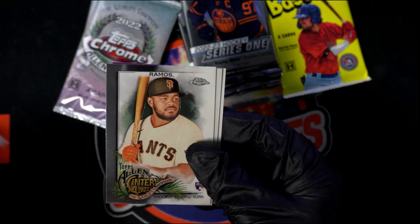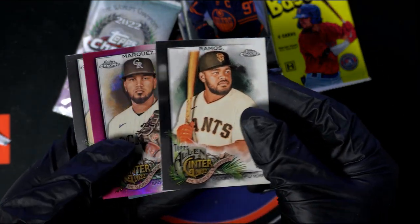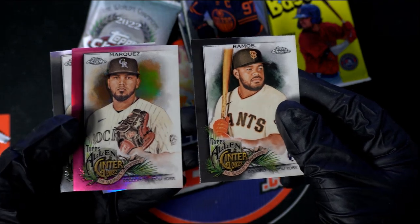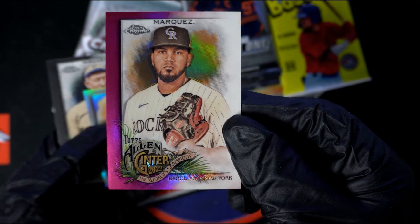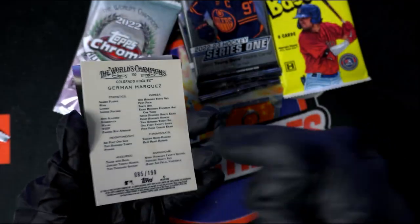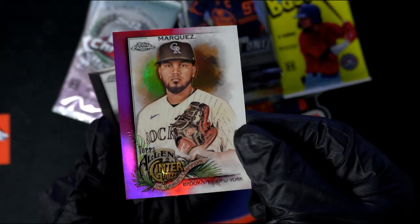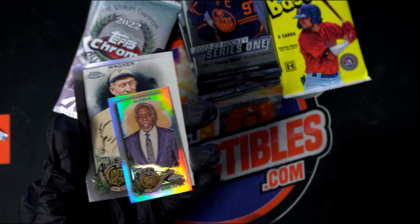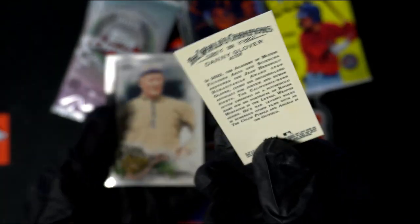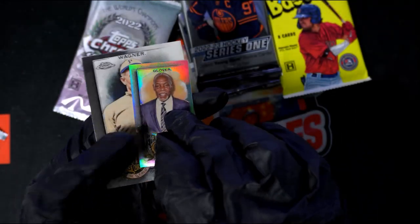We got two prison breaks that are really close. Here we go — this is the Rockies one right here, number two, 199. Nice, Rockies. Wow, look at that — Standing Glover. Nice Standing Glover fracture mini.